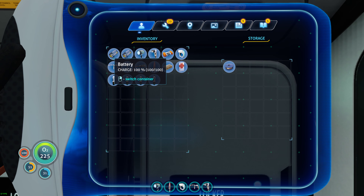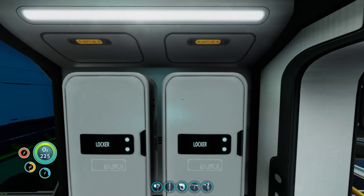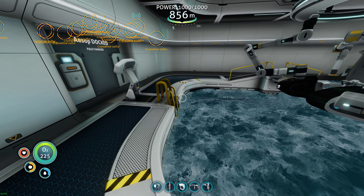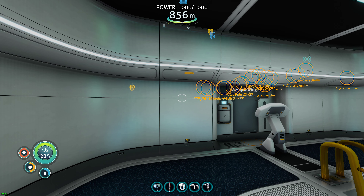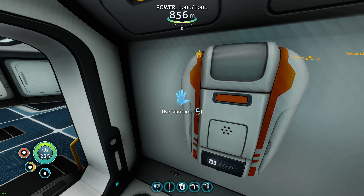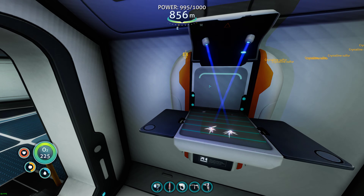So we can make that right now. I'll put it into this locker for now and grab the three titanium I'm going to need. I'm going to drop that in the locker, and what I'm going to do now is grab a gel sack from the outdoor grow bed over by the scanner room and get a ruby — so I'll put you guys on pause again. Welcome back guys, that didn't take very long. I can make the aerogel now.